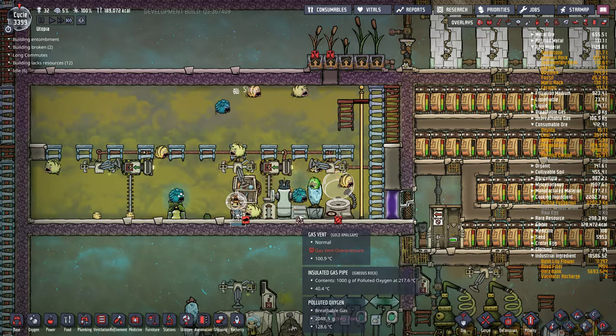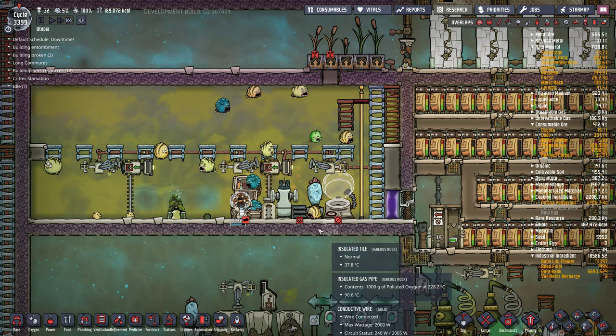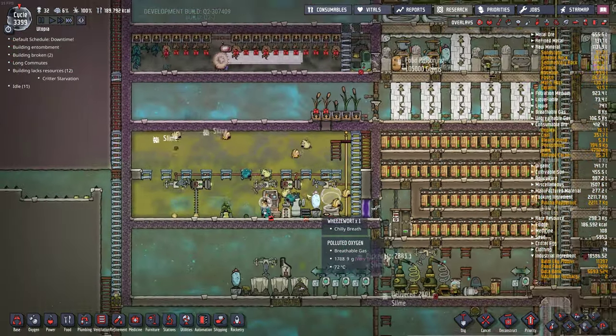Or put some kind of art exhibit. Our puffs have been going pretty well. Temperature's pretty nice in here. It's getting fed with really hot polluted oxygen at 220 degrees. But the minute it comes in, they kind of slurp it up.